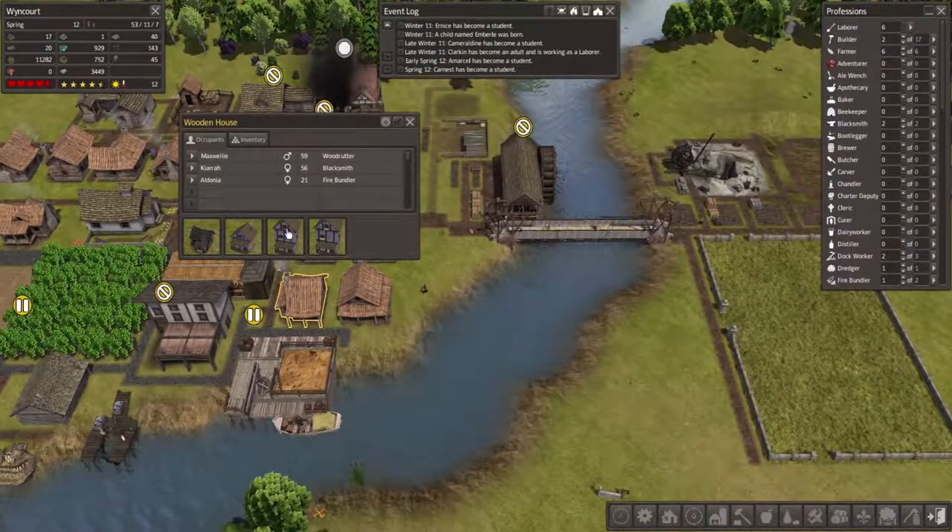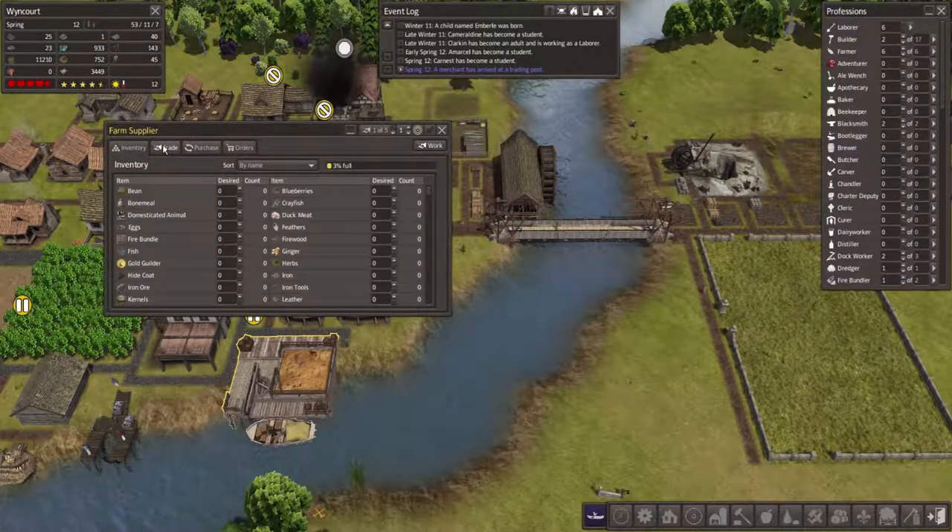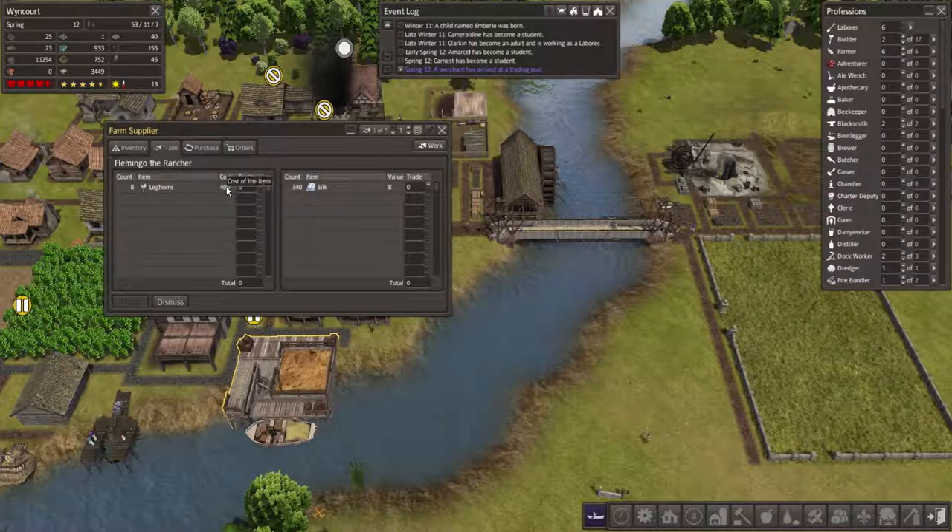Before we continue, we need to see - oh hello, what do you have for me? Oh, leghorns! Do we want leghorns? What do they offer? Let's increase it - I was going to type in a number but let's go random. Right, so 480. We want to go down about 52 - 50 it is. That'd only give us one; we'd need two actually, so we'd want to give away 100. Trade - alright, we've got some leghorns.